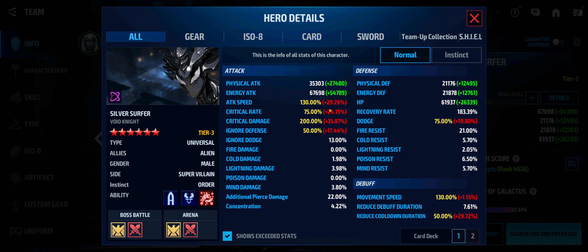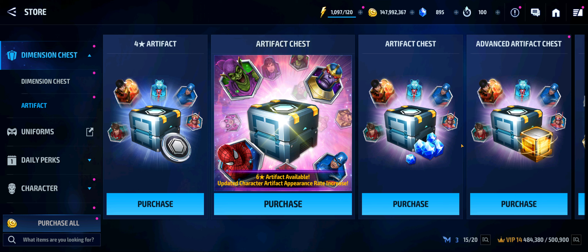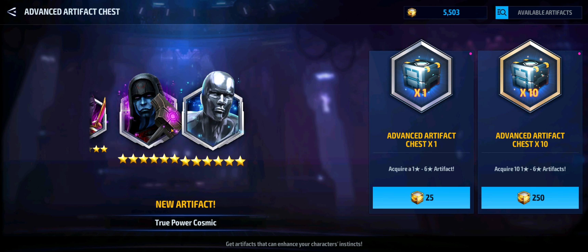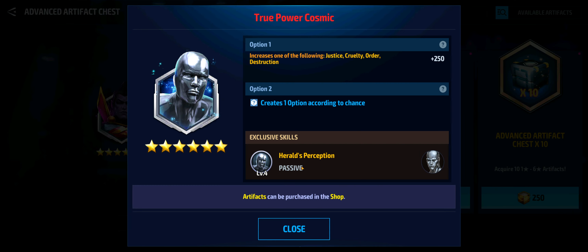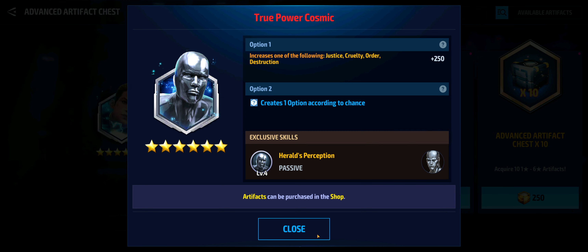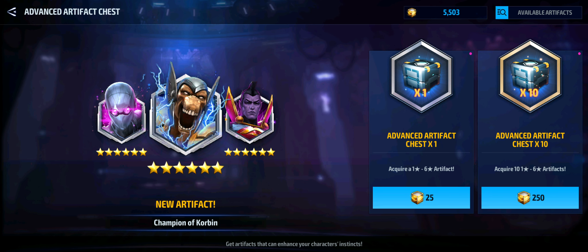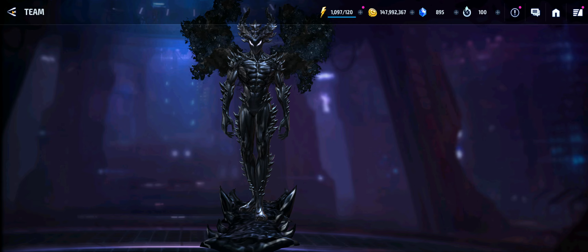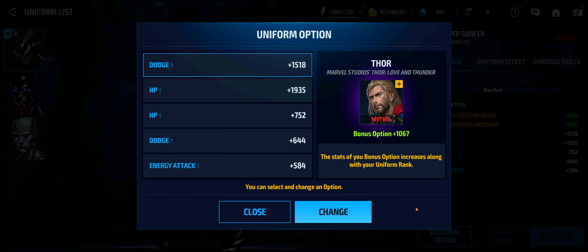The good thing is that his artifact isn't necessarily needed. You can get away without having Silver Surfer's artifact, which is really good because it doesn't define his kit. The additional 20% increase will be helpful in terms of overall damage output but it doesn't make or break the kit. That's one of the good things about the release of a lot of these artifacts inside the Annihilators update.